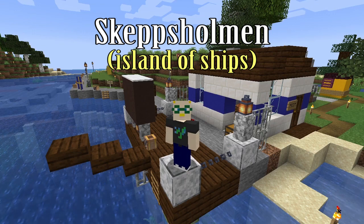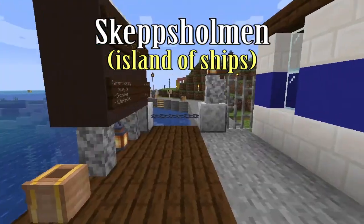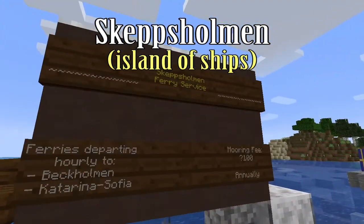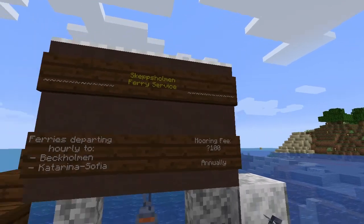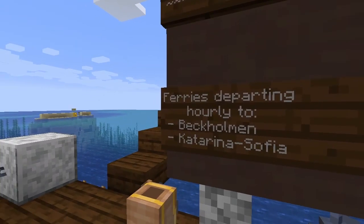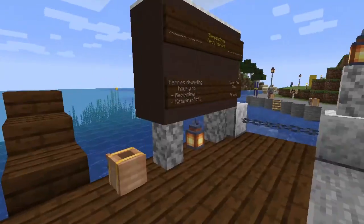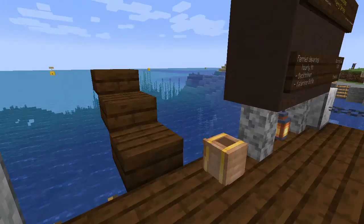Greetings and welcome back to the Have a Craft server. This is my Skepsuleman build, and today I'm going to be showing off the Skepsuleman Ferry service. There are ferries departing hourly to other islands around here — Beckleman and Katrina Sophia. This is where you would wait to pick up the ferry.